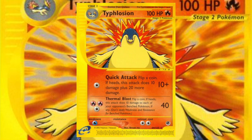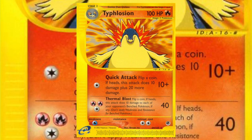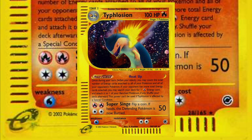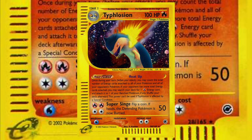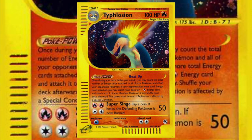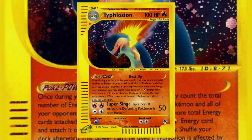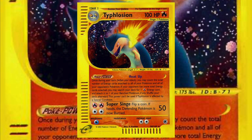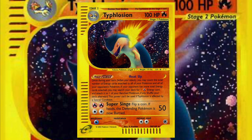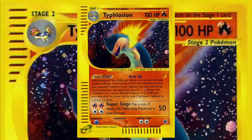Expedition had two Typhlosions. The first is more like your standard starter deck Pokémon — not great, and the artwork isn't a favorite. The other Typhlosion is much better. Its Pokémon Power seems situational at first, but you're not going to face many low-energy decks in this format. The power is stackable with multiple Typhlosions in play, though if you're accelerating more than one fire energy per turn, you'll catch up to your opponent's energy count pretty quickly — at which point you're already attacking for 50 damage anyway. So do you really need it?